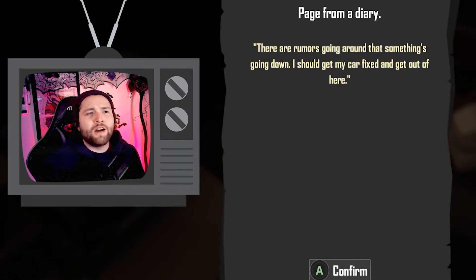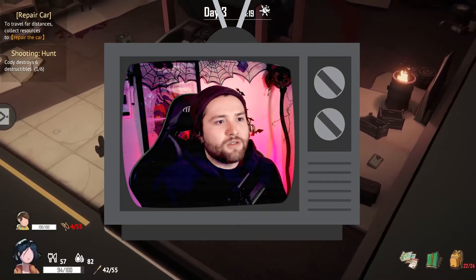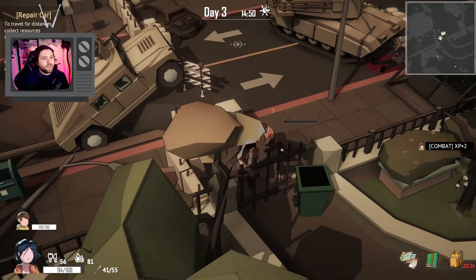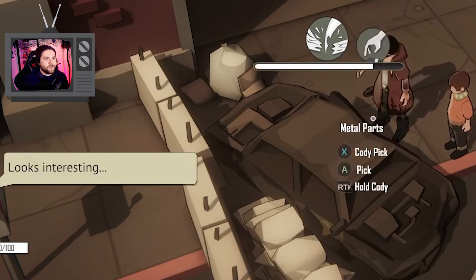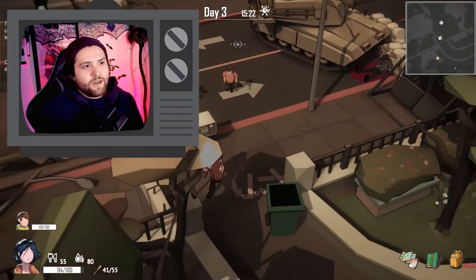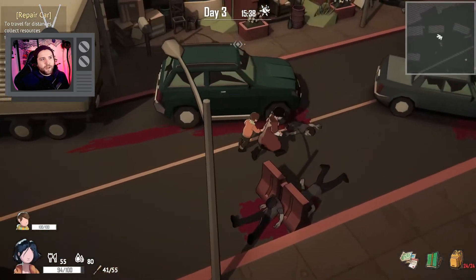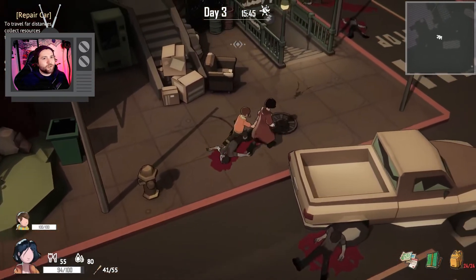'There are rumors going around that something's going down. I should get my car fixed and get out of here.' A note from the car repair owner. It's interesting seeing so many notes all the time — people modern day probably wouldn't leave that many notes. We need to have Cody destroy this really quick. Cody is destroying a destructible. Let's teach Cody how to dismantle the car. Your backpack's full, so there's no point doing this right now. Let's head home — it's already pretty late in the day.